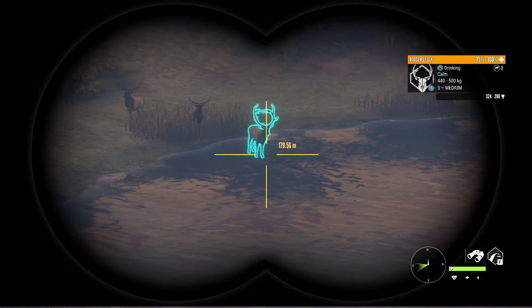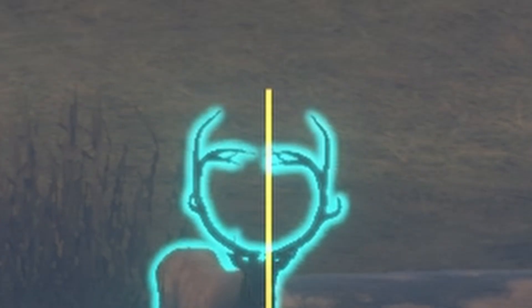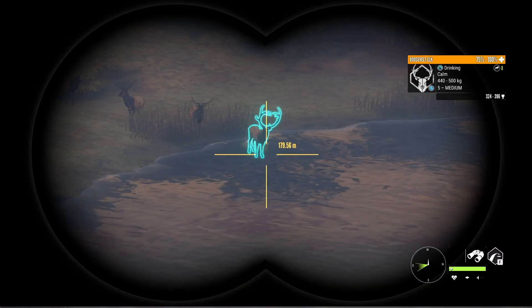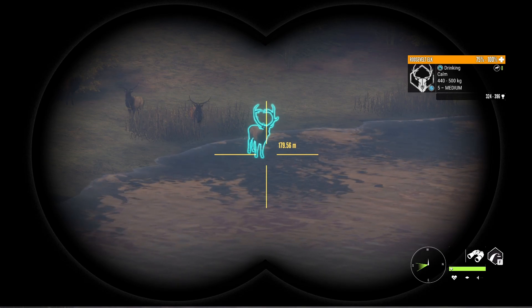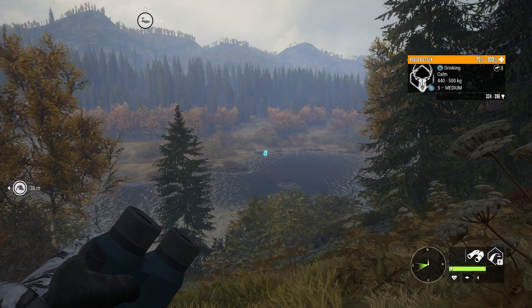Luckily for us, the scoring system for the Roosevelt doesn't consider the tip-to-tip spread, and that means the close distance between both tips won't tank the score as it happens with the white-tailed deer for example. There's actually not any kind of spread measurement for the elk species in the game, so this guy should score just as any regular diamond.